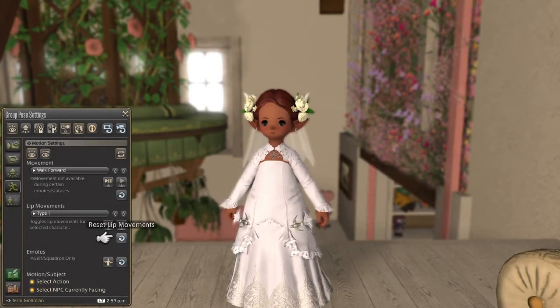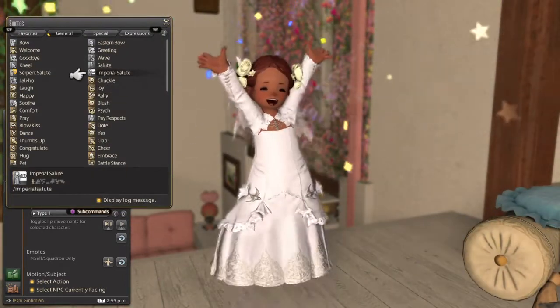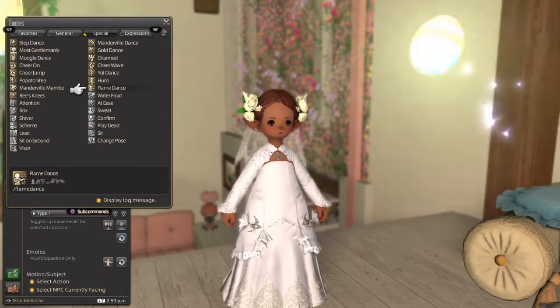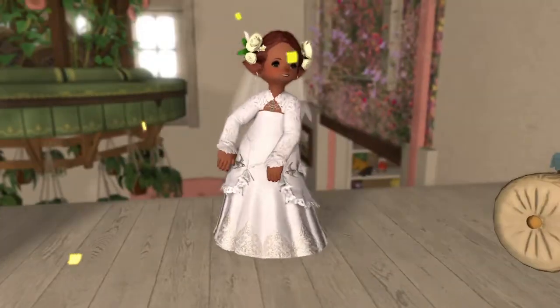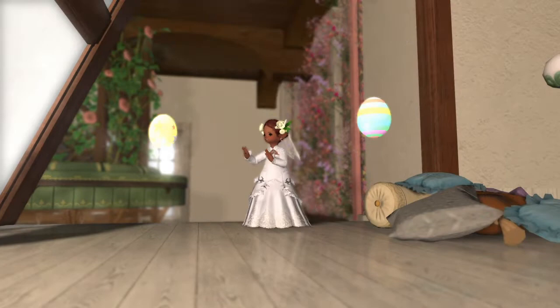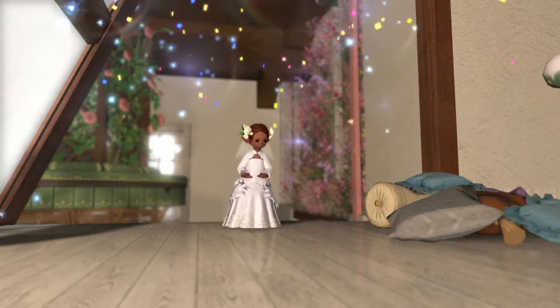G-pose will also capture fireworks and other similar item-type emotes. It works the same way — use it like you would an emote, hop into g-pose, and there you have it. Inside of g-pose, you can also change your character's emote and still get those effects. If you're using a persistent emote, you can use the face camera command — triangle button — to refresh the confetti. This does not work with the single emotes.